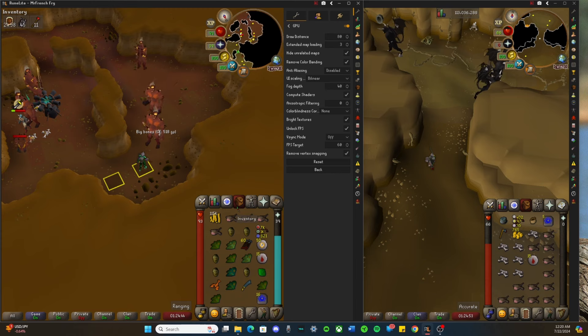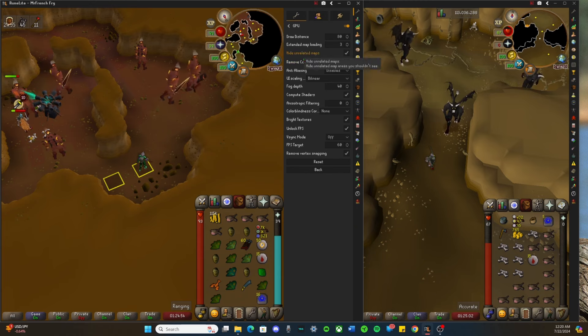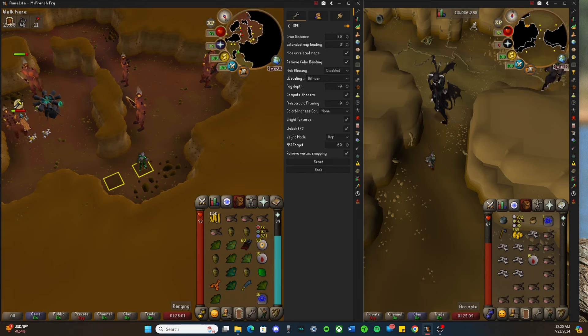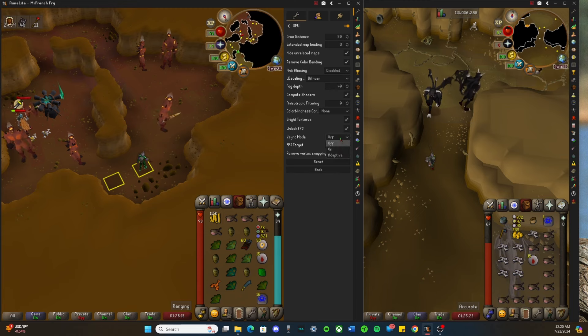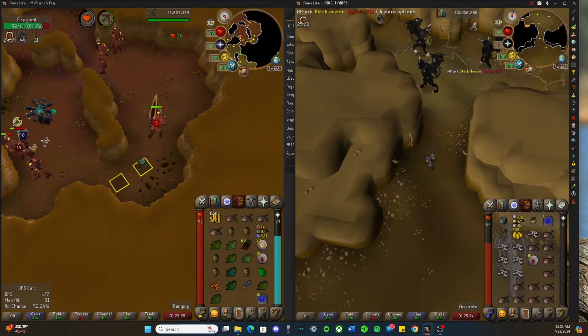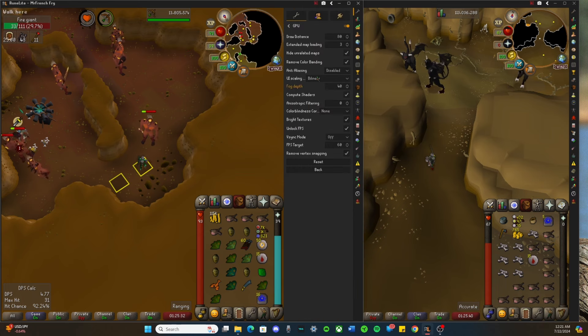I recently reset my computer to upgrade to Windows 11, so I had to log back into RuneLite. Some of the settings were surprisingly changed, so I had to figure out what else could be the issue — if the drivers are fine and the game is running, why was I lagging? What I found is that if you turn off VSync right here, the lag just went away. That was my fix, and now I can play with no lag.